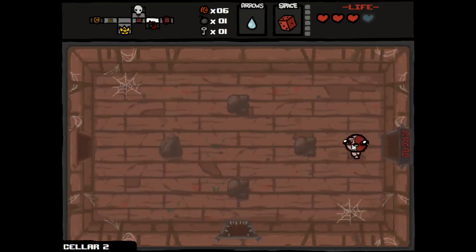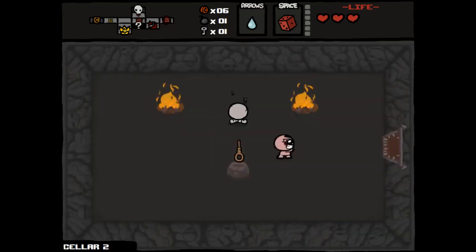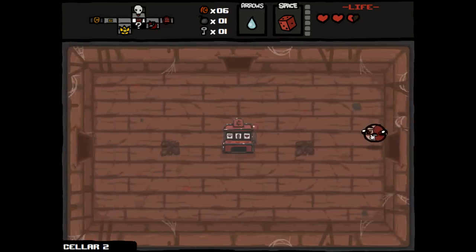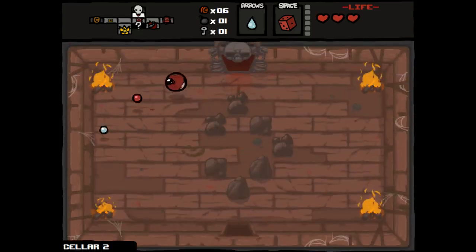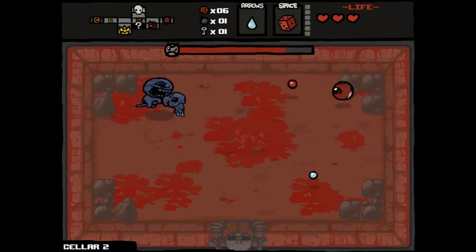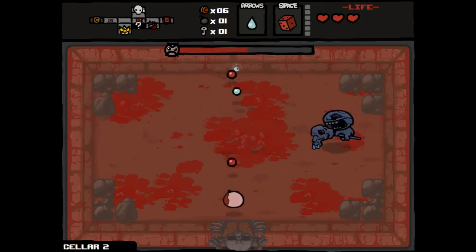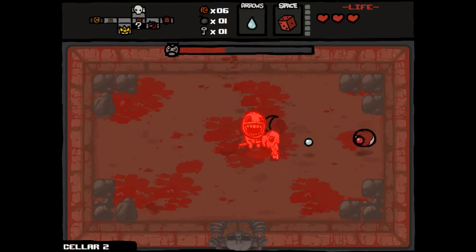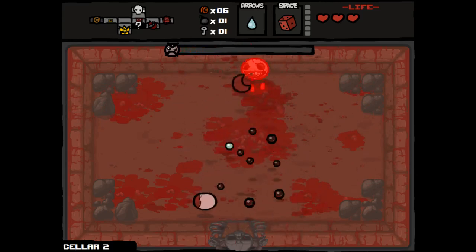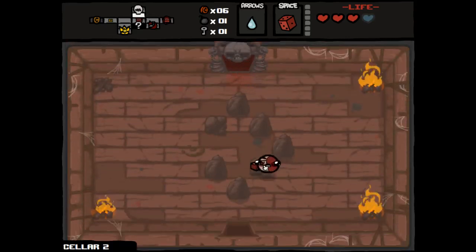I'm going to sacrifice my spirit heart first by going into the curse room — largely just to ensure I know exactly how much health I had when I went back to this area. Maybe it's in our best interest to fight the boss first, because I think this will give us a better chance of getting a deal with the devil. For those bombarding me with percentages and conditions for getting deals with the devil — thank you sincerely. Something like if you take no damage on an entire floor including the boss room, you have something like a 135% chance to get a deal with the devil, and that decreases every time you take damage. Thank God we got a spirit heart here.